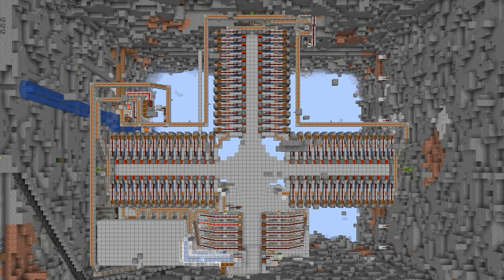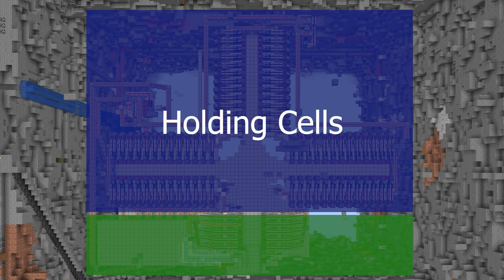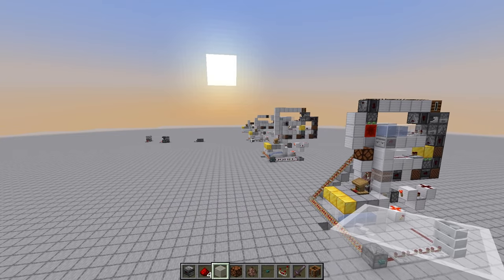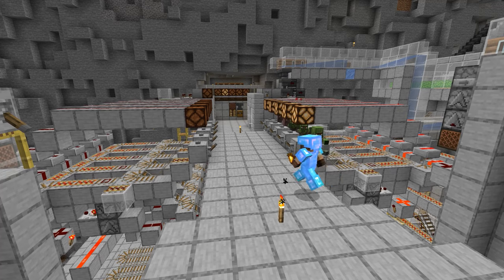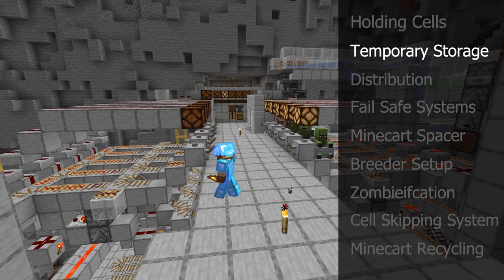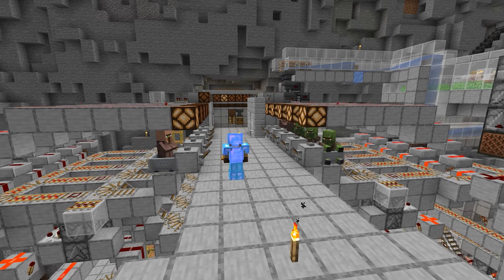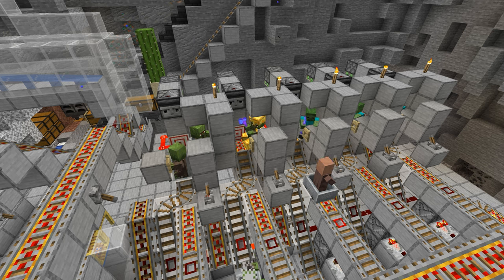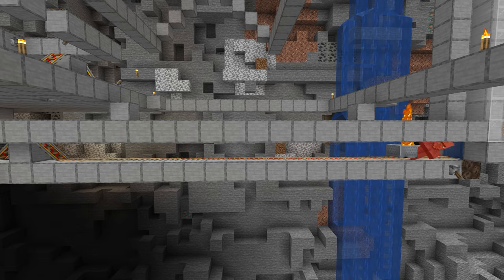Basically, the hall is split up into two sections: our holding cells, where the villagers normally are, and then the processing system. The holding cells we covered in detail last video, so we will skip it here. The center of the processing system is our temporary storage. When we take a villager from their holding cell, they go directly to temporary storage. From here, we have five options: back to the hall, zombification, the infinity pod, out of the system, and death.